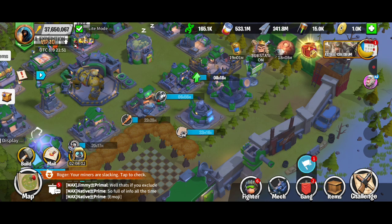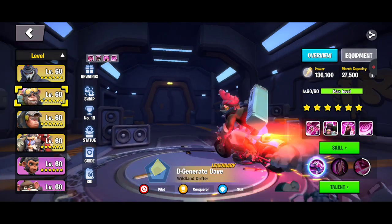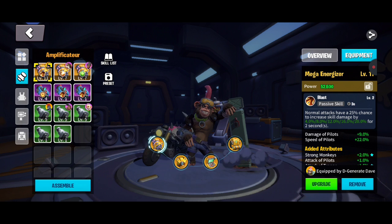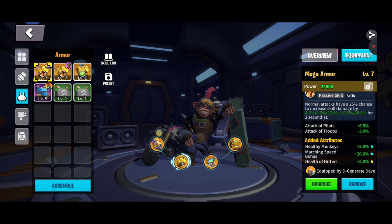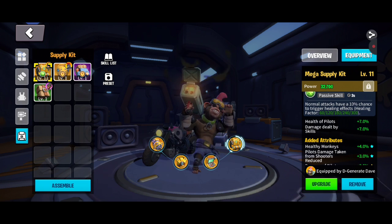With assembly you're looking at each fighter being equipped with four pieces of equipment. I'll show you that here — my Dave on the right has equipment and you can see what he's equipped with, what each skill's buffs are, and what level it's at.